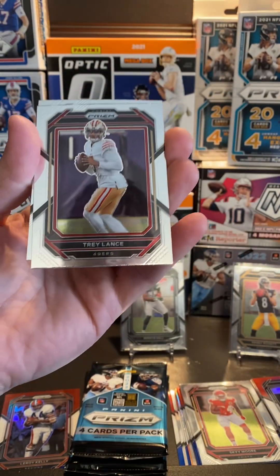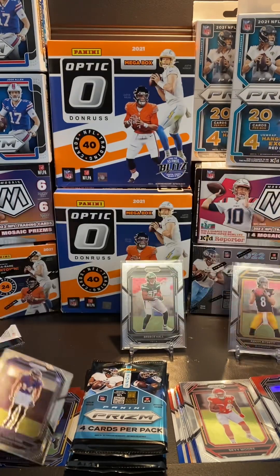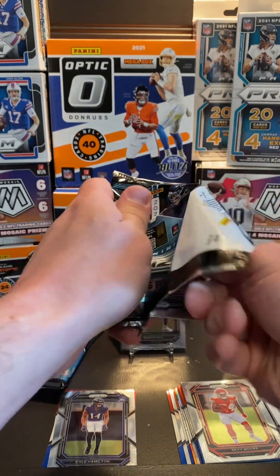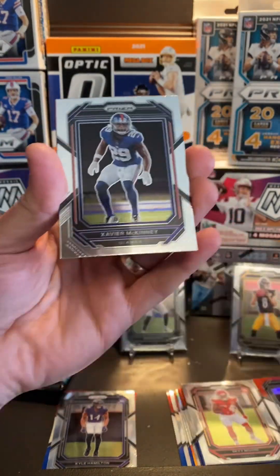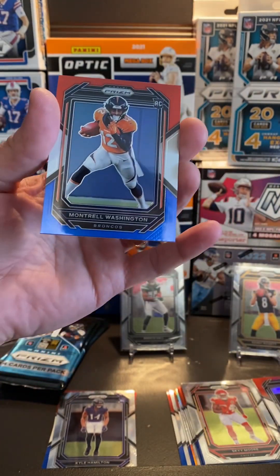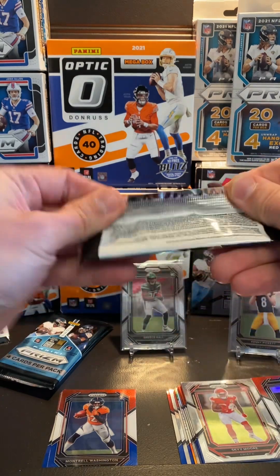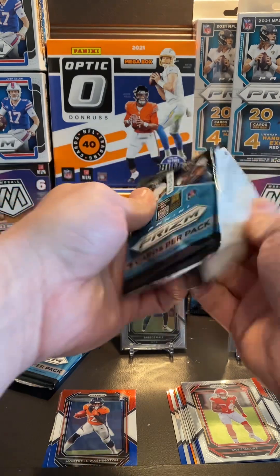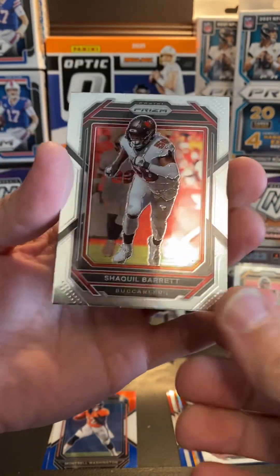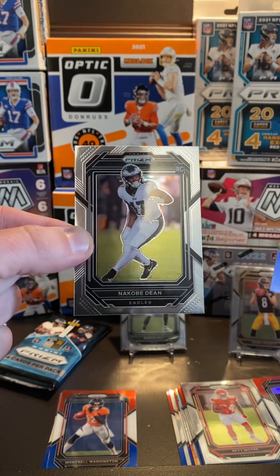Got another red, white, and blue in here — Trey Lance. A-Rob, Allen Robinson. Kyle Hamilton rookie. Donald Driver — great wide receiver for the Packers in the Brett Favre days. Ezekiel Elliott. There's Montrell Washington — Broncos. Got Derek Carr, he's now quarterbacking in New Orleans for the Saints. We got another red, white, and blue — Tristan Wirfs, a left tackle. We got a Nakobe Dean rookie.